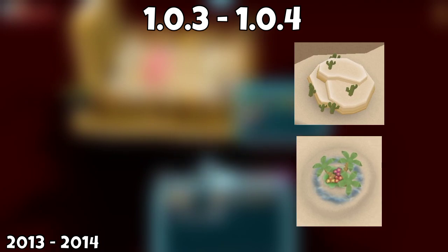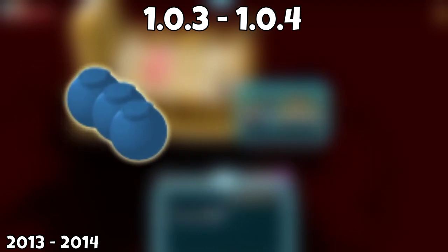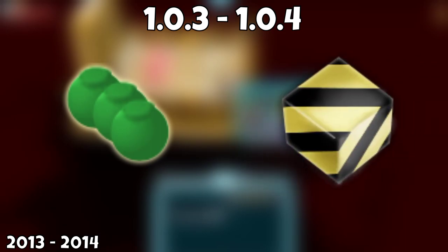1.0.3 comes in, and we finally have levels and perks. That was also when quests were added, and when desert and tropical mines were included. On the 1.0.4 update, we got our first ever pack, which was the Yuletide pack. Not only that, but QB and Post Bombs were also added alongside scaffolds, the perk toggle feature, and some hidden secrets.